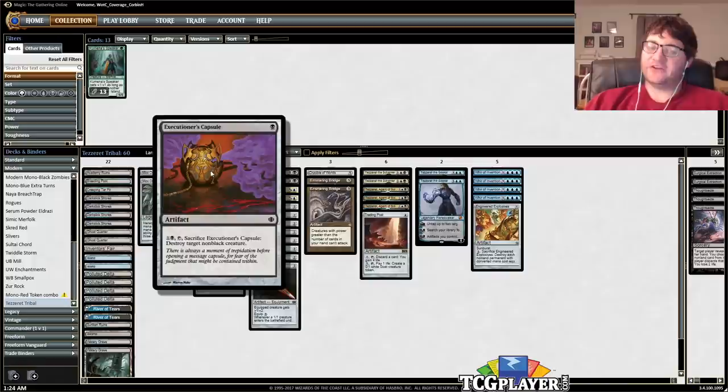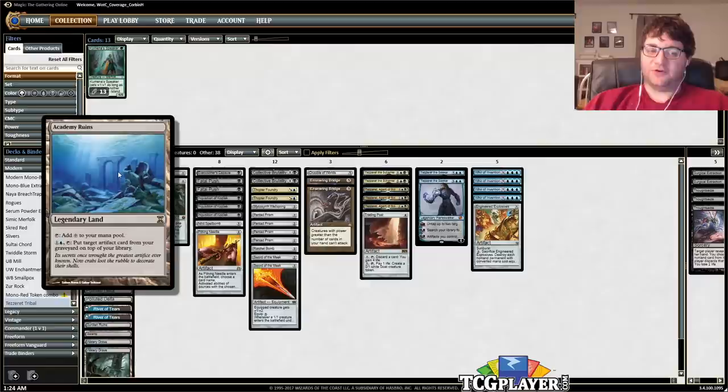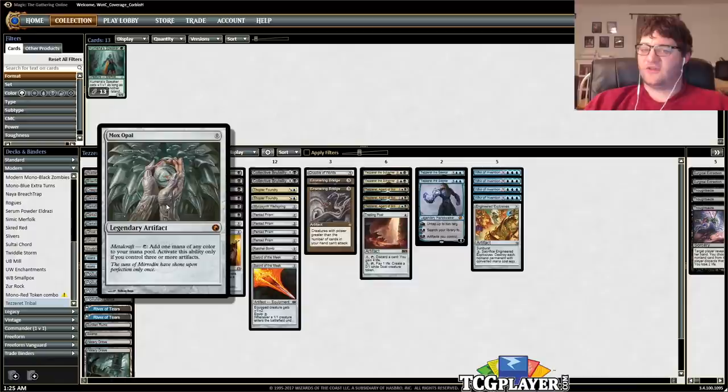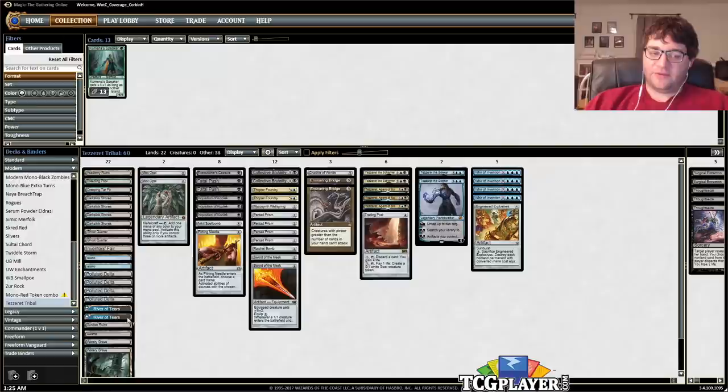Pentad Prism also allows some big Whir of Inventions. Executioner's Capsule is repeatable removal — only non-black creature removal — but it will kill Tarmogoyf if you want, and you can bring it back with Academy Ruins over in our mana base, which puts an artifact card from your graveyard on top of your library. Very powerful. You can also do some loops with Trading Post, which does a whole bunch of stuff — I'll read it to you when we play it. Rounding it out, Nihil Spellbomb is a one-mana way to exile a target player's graveyard, and a couple of Mox Opals for free mana when you have Metalcraft around turns two or three.